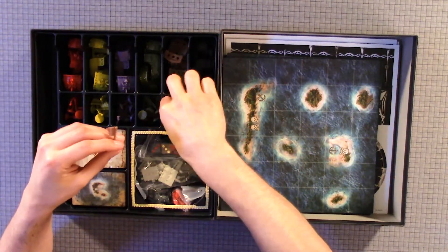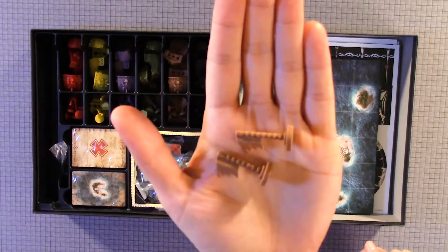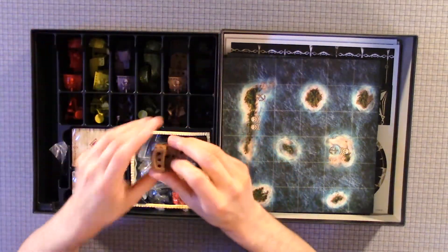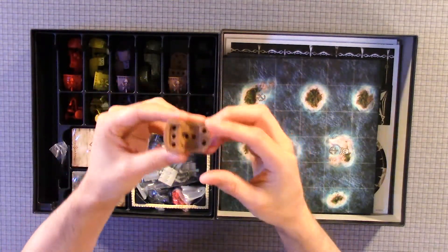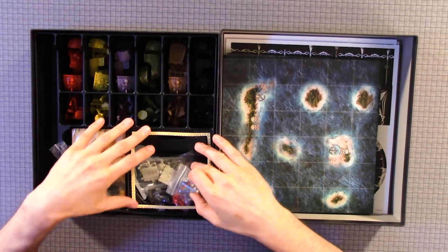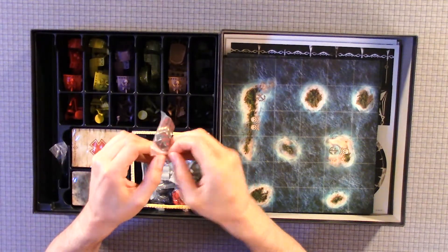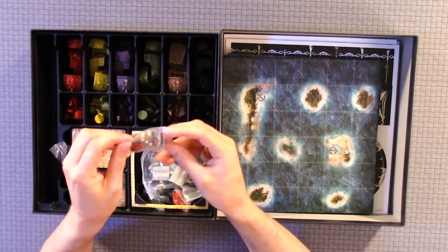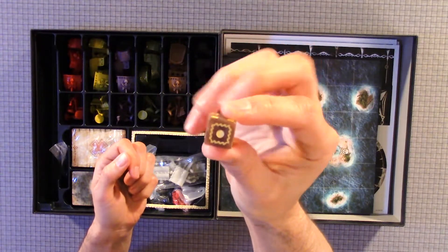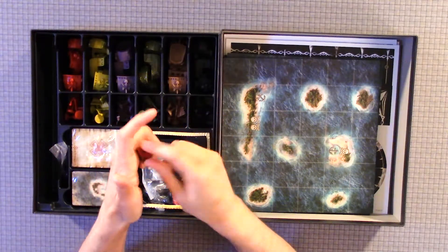We have a couple of markers. And it looks like there are little spots where you put the sails and everything for the ships. We have several dice — they're D6, but one of them has little icons. It just has one icon on one side.